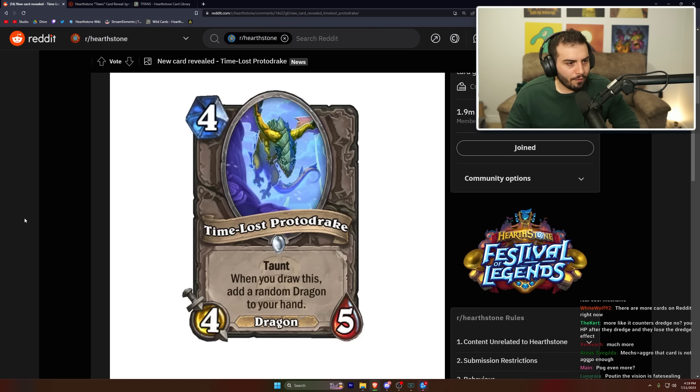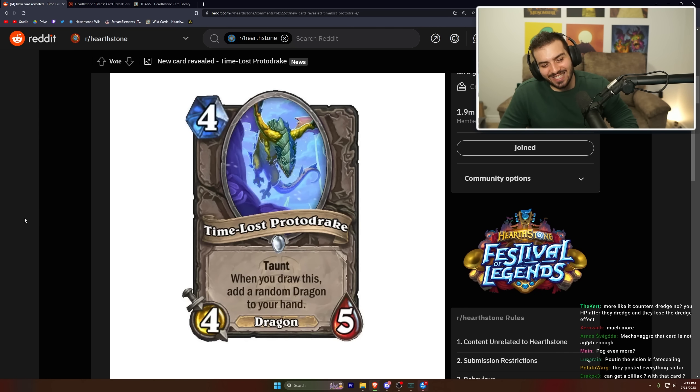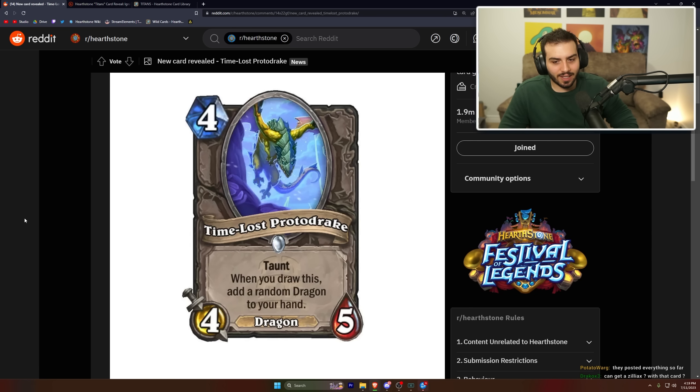Time-Lost Proto Drake: four mana, four-five, taunt, dragon — when you draw this, add a random dragon to your hand. I doubt it sees Standard play, maybe in Arena it's quite good. Stats are fine but it's an off-tribe for most decks. Maybe paladin could use it, but I need to look at this one more — I doubt it's gonna see play in Standard.